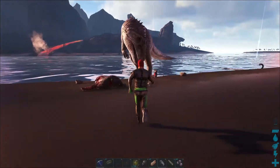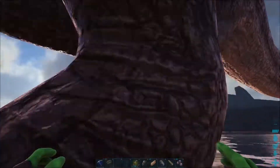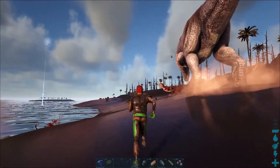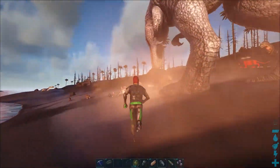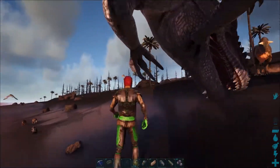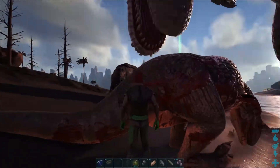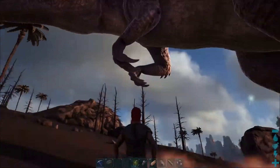The only problem I see with this cheat — other than it being pretty cheaty, but it's up to you if you want to use it — is that you can't really turn it off without logging off and logging back on. You can see it's completely ignoring me, and I'm not taking any damage at all, and my armor isn't breaking either, even though it's just leather armor which would break pretty much right away.